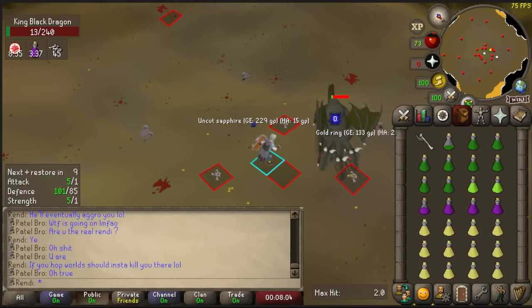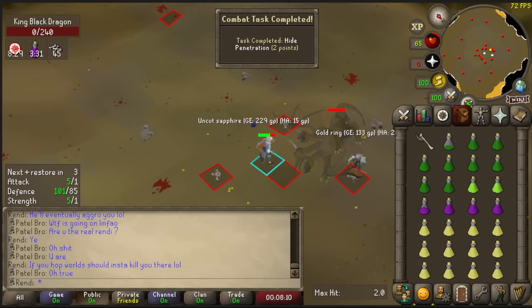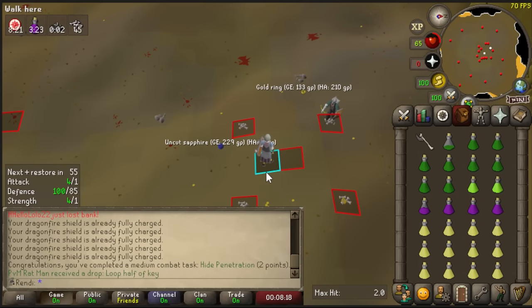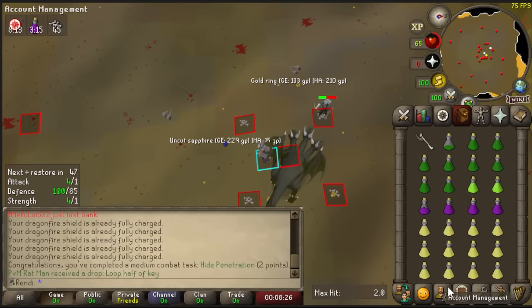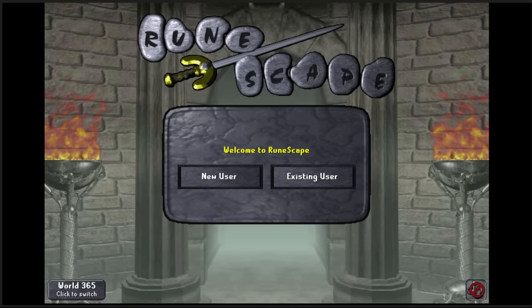My friend messed up and didn't click the teleport, but somehow we got the hide penetration task with my alt killing KBD at the same time as my Iron Man. Even though I didn't get a drop or loot, somehow that counted and I will take it. I wish I knew this sooner — I could have saved myself a lot of time. I also got a second KBD head from this escapade.